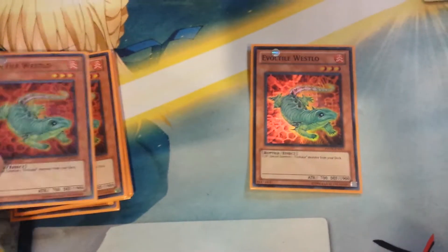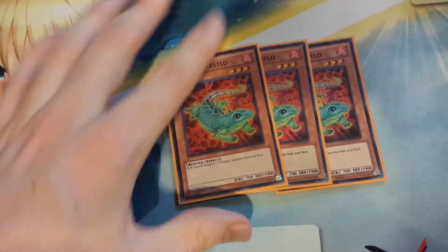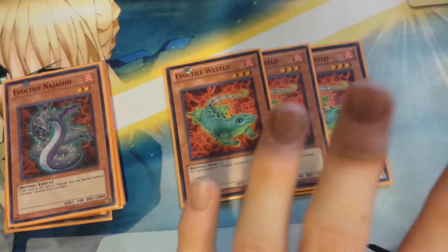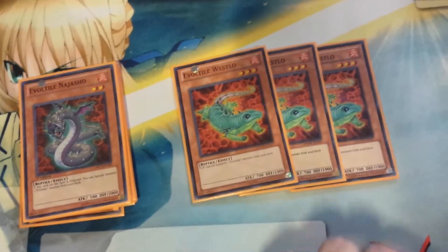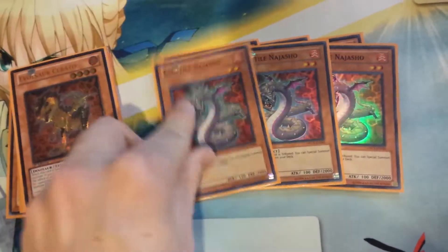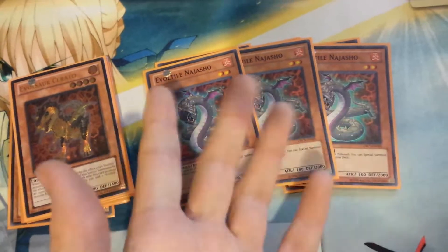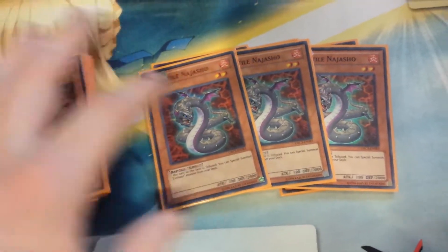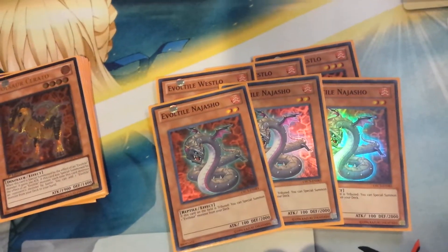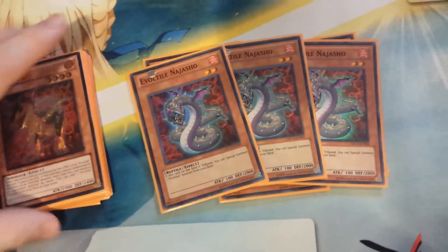Starting off with the Evel tiles, I'm playing three Evel tile Westlow. This is probably the best Evel tile because he just works by himself, doesn't need anything else, as opposed to Joshua. Joshua's a little bit more proactive — he's faster — but he does require another card, basically some sort of tribute card. Having both of them at three is the right call, and pretty much everyone will run this ratio.